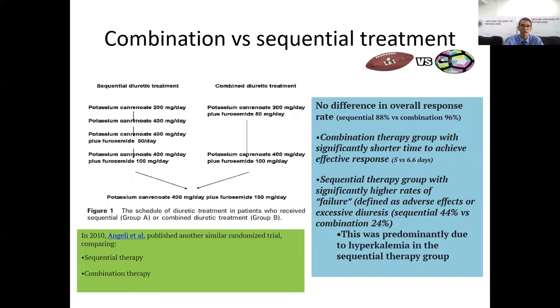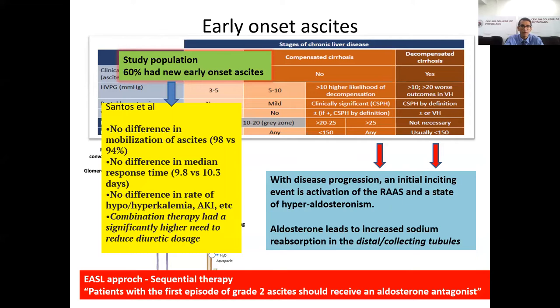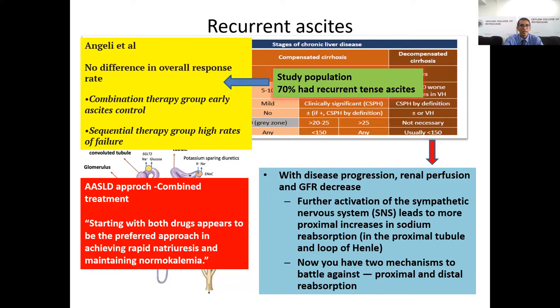In the Santos study comparing combination versus sequential therapy, the study group had 60 percent new-onset ascites where the renin-angiotensin-aldosterone system plays the major role via the distal collecting tubule — so sequential therapy starting with an aldosterone antagonist is the better option in early-onset ascites. However, in the ANGELIC study group, 70 percent had recurrent tense ascites, meaning both the proximal and distal tubule mechanisms are active — making combined treatment the better approach in those patients.